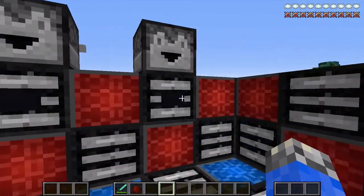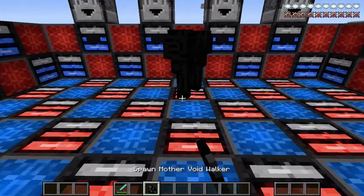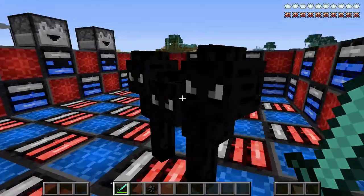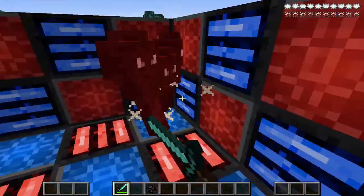Okay, fourth one. This is the Mother Void Walker — it's pretty much just a Void Walker but tripled in size. It spawns in caves sitting at the bedrock.